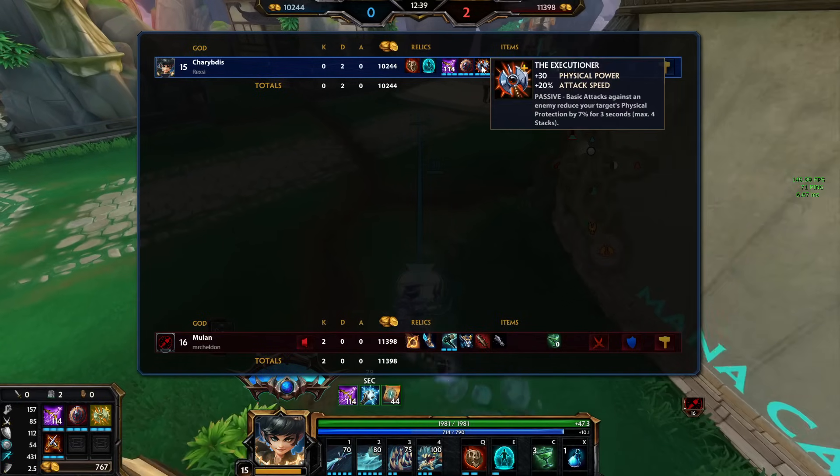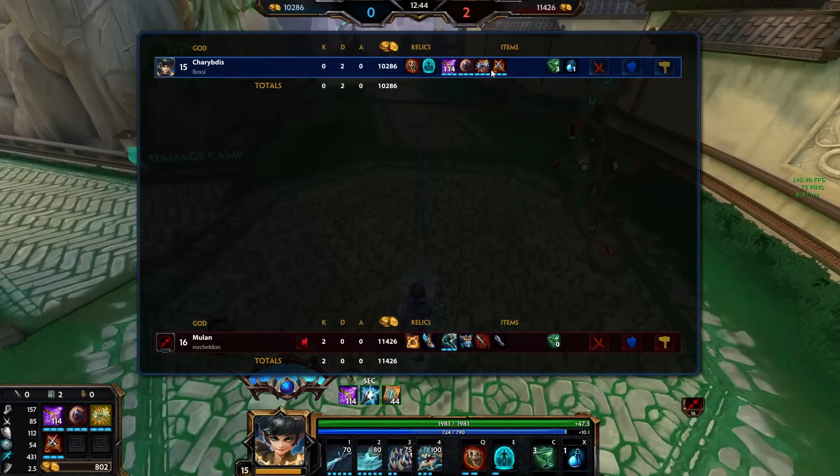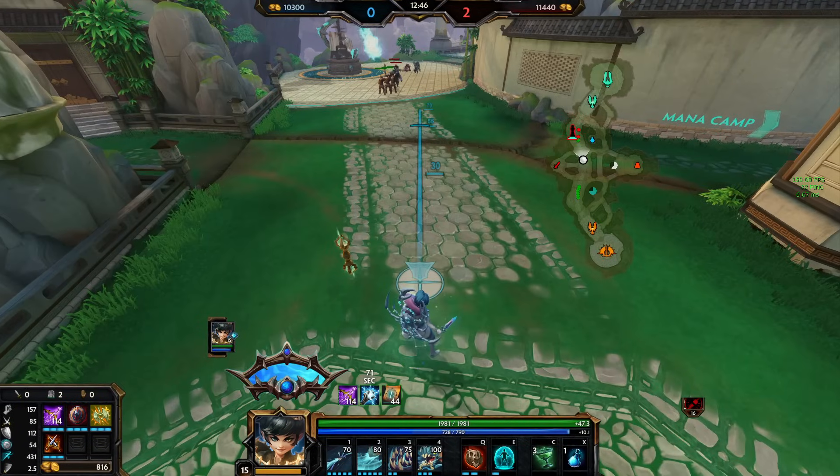Like, maybe as the build progresses — so I'll get Silver Branch next. Or do I get anti-heal? I don't even know.